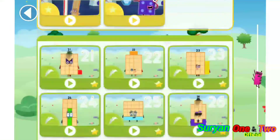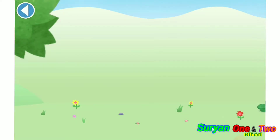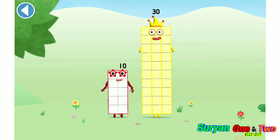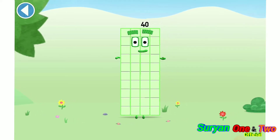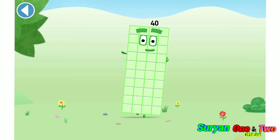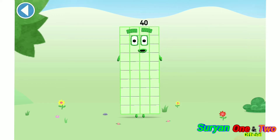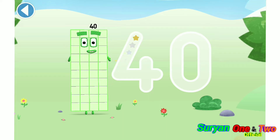Let's play. You're about to meet number block 40. Can you add 10 to 30 and make number block 40? Drag number block 10. Brilliant! This is number block 40. This number block is made up of 40 blocks. I love rectangles!